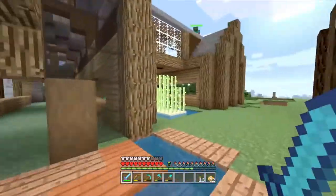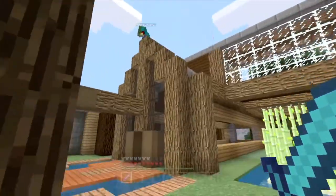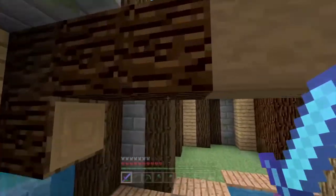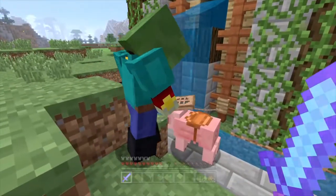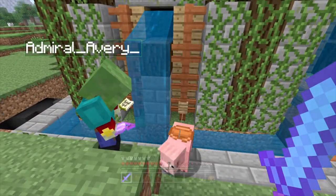I'm just kind of a wing-it kind of guy. Let me just come down here and find some water to jump into. So you come through here — this is Jarvis, the InvisiPig. Let me just show you his magic power.